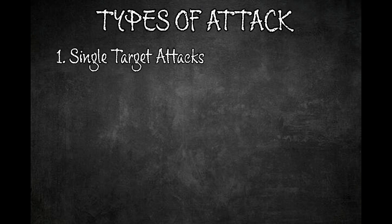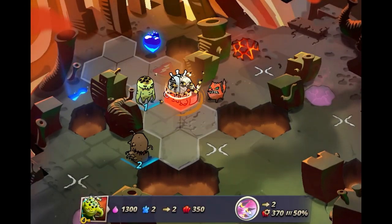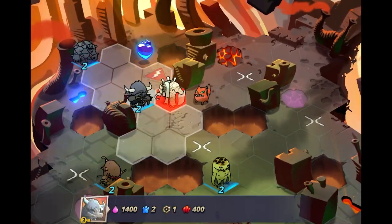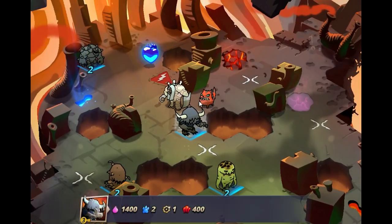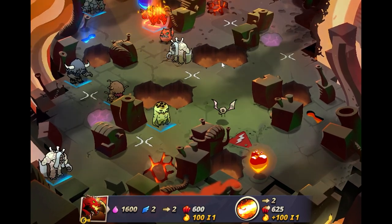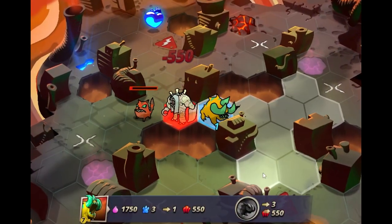There are currently five different types of attacks: single target, targeted AOE, splash AOE, beam, and dash attacks. Single target attacks only deal damage or apply effects to a single unit. Targeted AOE attacks start from the target and extend damage to adjacent units — melee AOE phobies start from themselves, like the minotaur. Splash AOE is the same as targeted AOE but extends one tile further. Beam attacks deal damage all the way across the map, starting from the tile in front of your phobia.